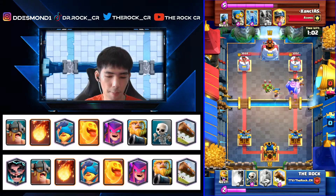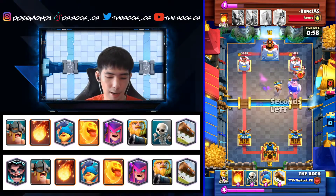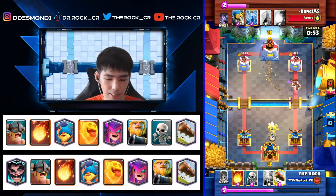We miss one bat but still do good damage. He doesn't have enough elixir for his eBabs so they come in a little late and retarget mine, but he takes a good amount of damage and suddenly we are in the lead.